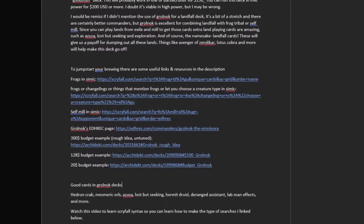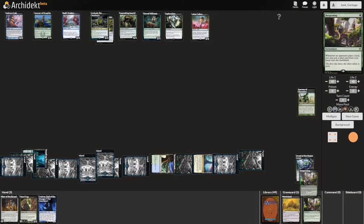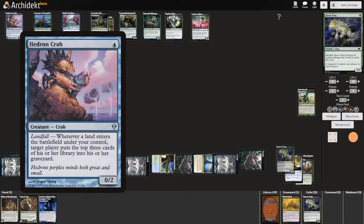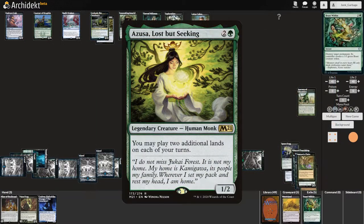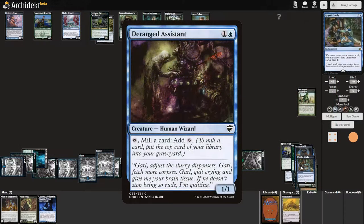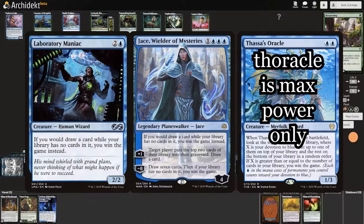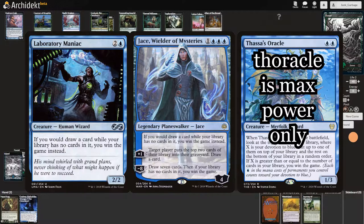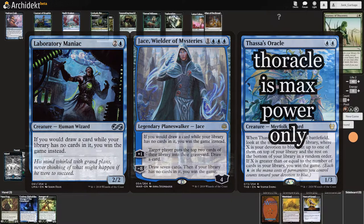To jumpstart your brewing, there are some useful links and resources in the description. Here are some good cards in most Grolnok decks: Hedron Crab, Mesmeric Orb, and Hermit Druid will help us mill incredible amounts of cards. Azusa, Lost but Seeking will let us play extra lands per turn, and Deranged Assistant will mill us and give us mana. Laboratory Maniac effects are also incredibly powerful if we get to the bottom of our library. You can certainly build your deck to go straight to the bottom of your library and win with a Laboratory Maniac effect.